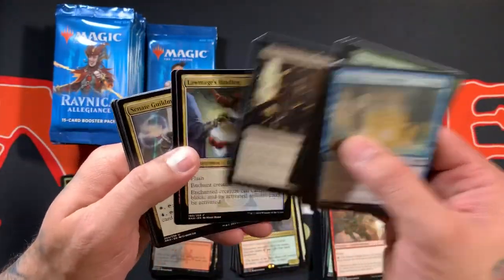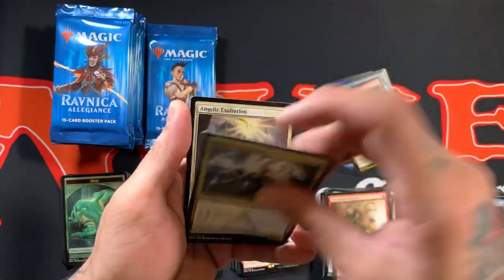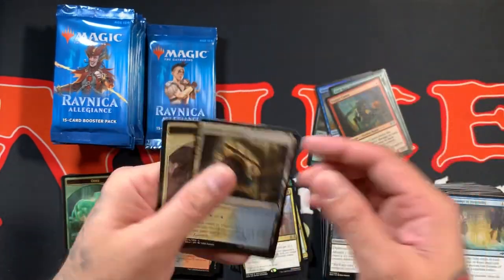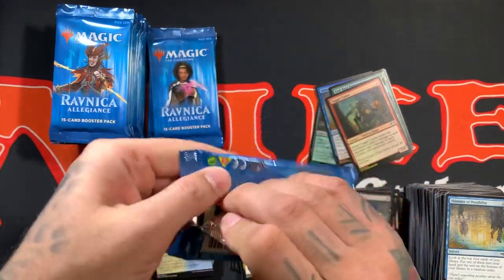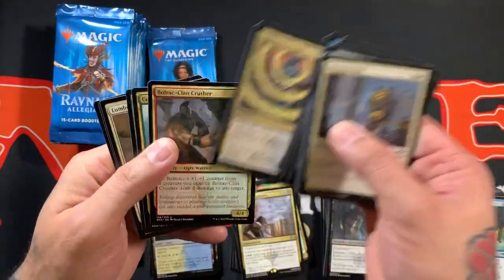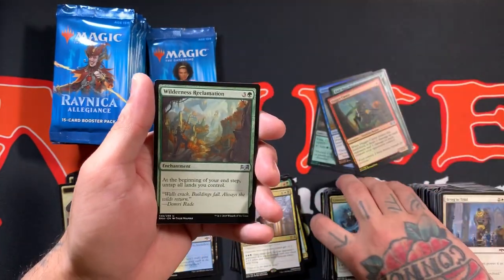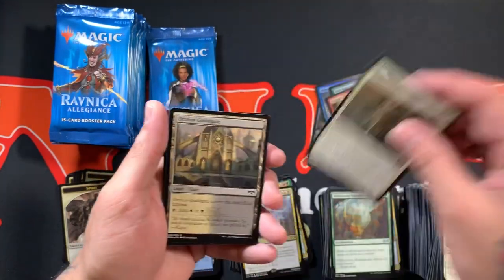There's another thing I need to see: some Incubation Druids — haven't seen any of those yet, and I'm going to need a few of those. Alright, so we got the Ethereal Absolution. Alright, so we got the Bulwark Clan Crusher, Combine Guildmage, Wilderness Reclamation — another nasty card — and Lumbering Battlement for the rare.